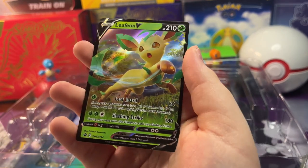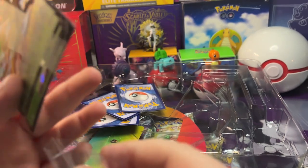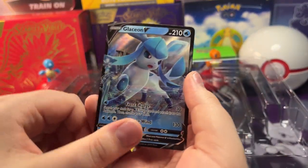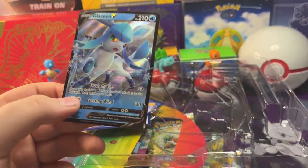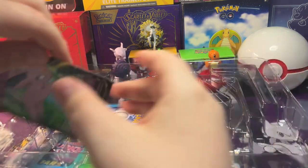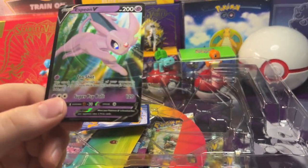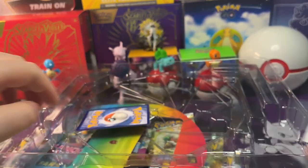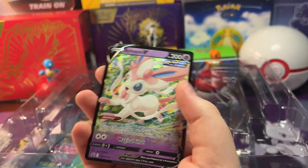And we got the Leafeon promo card. Pretty awesome. We got the Glaceon V promo card. Glaceon's also pretty cool. Then we got Espeon V promo - I like that Espeon checking in the forest, just showing the sun behind it. Pretty cool. And then lastly we got the Sylveon V in a flower field. Pretty awesome.